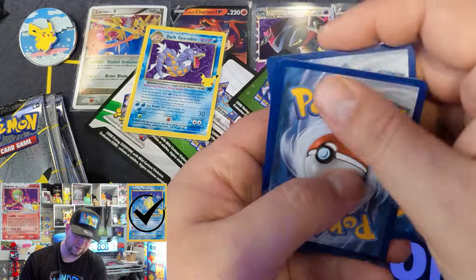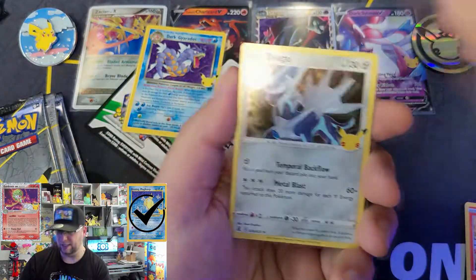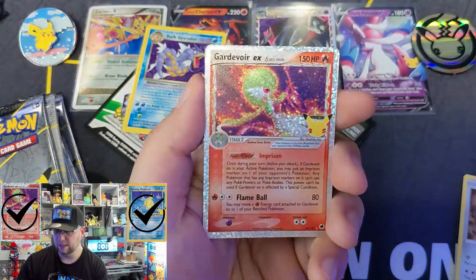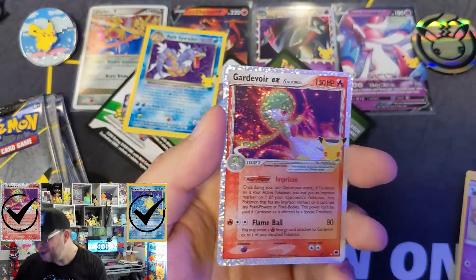One to the front. It's a Mew! Can you imagine if you got a Golden Mew? And a Kadabra — yes! There's the second one. That was both of them.